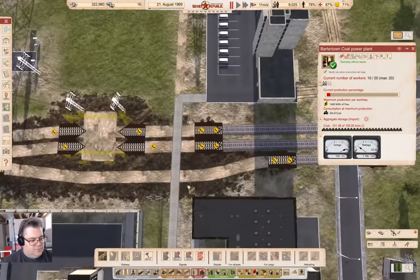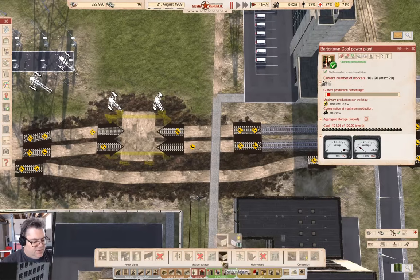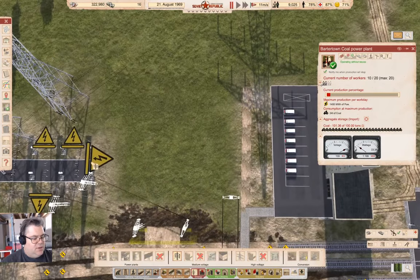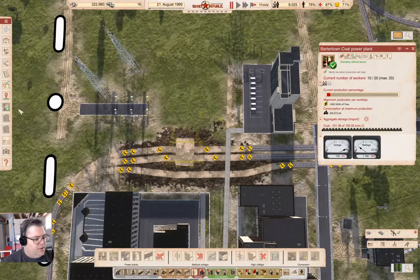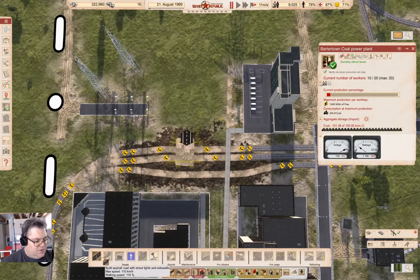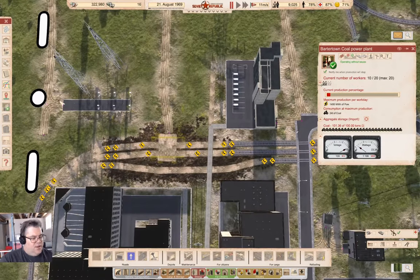I need to finish the electrical connection that I broke as well. So that can come up and it can come across like that. Build those. Now, can I get a road into there? I just need a dirt road into there. Yeah, I can get a dirt road into there. That's all I need.